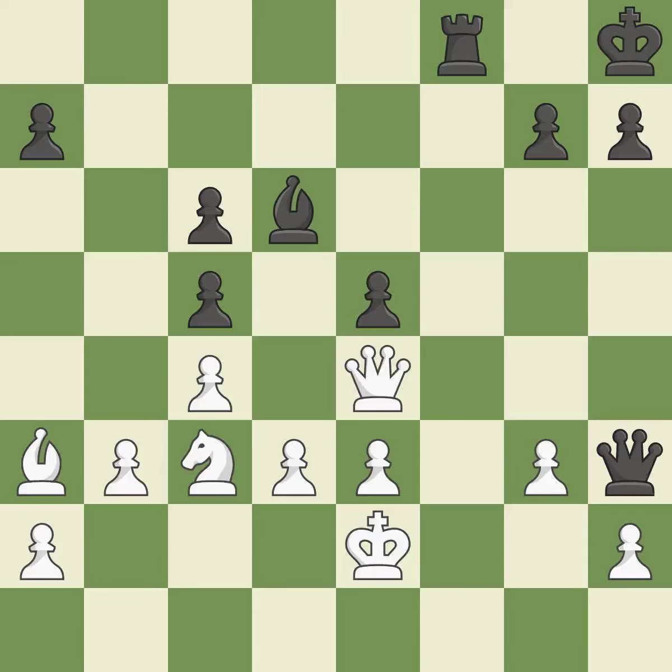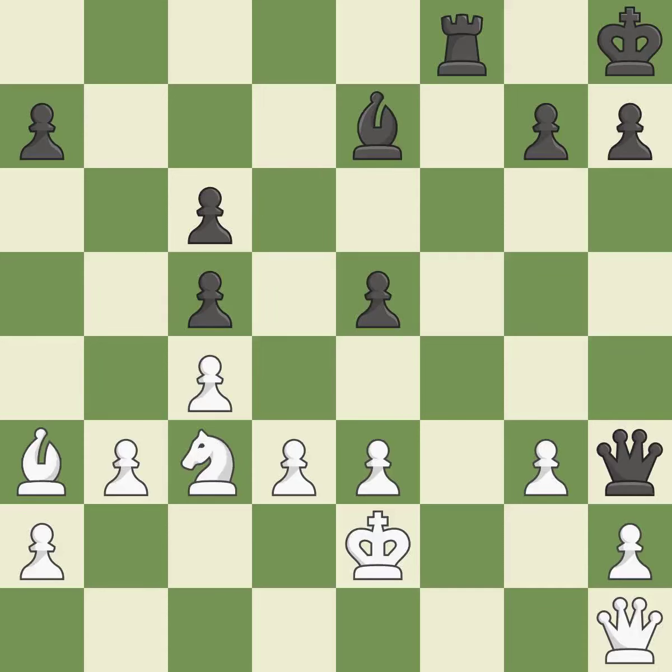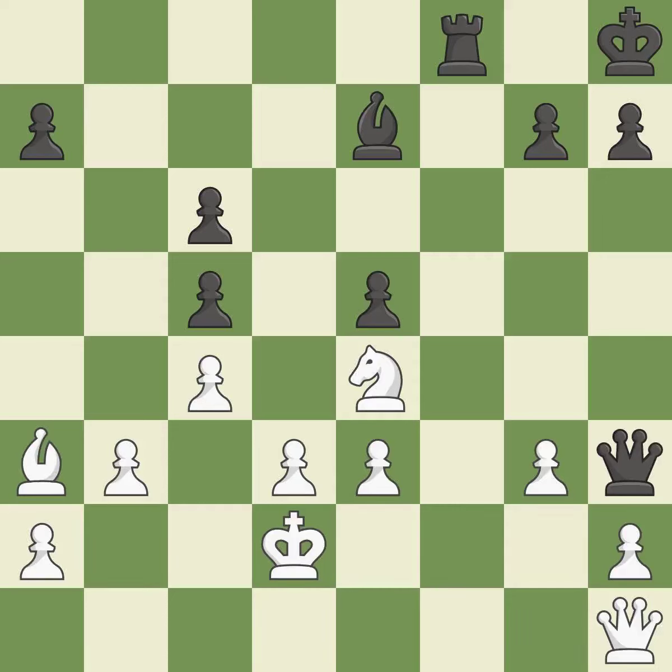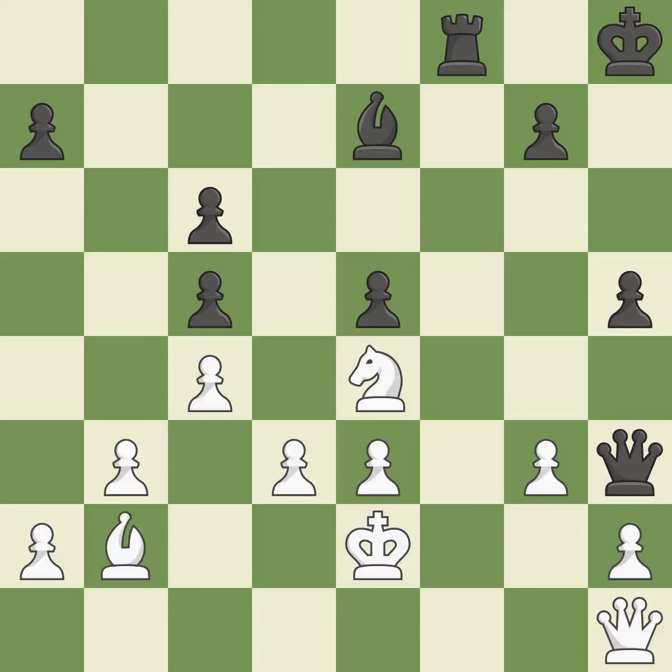This raises the possibility of an eventual checkmate — ideal. This defends the attacked pawn. This is the only move that works. This prevents the opponent from being able to win a knight — a great move. This shifts the bishop to a square with more activity, giving it greater scope — quite good. Perfectly on point — ideal. This moves away from the queen's check. This threatens to attack a trapped queen — excellent. This stops the opponent from being able to attack a trapped queen — excellent. While not a mistake, that is also not the wisest course of action.